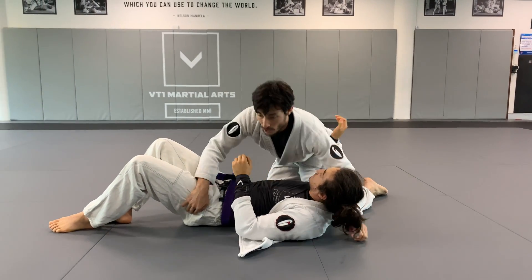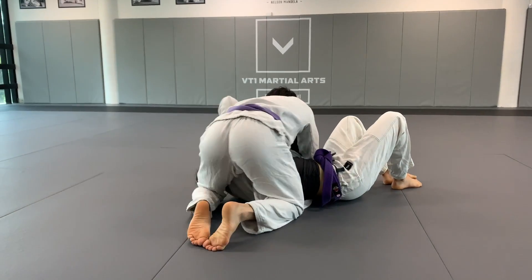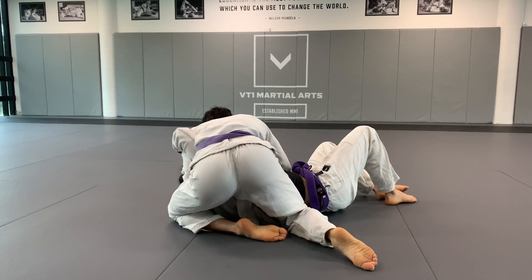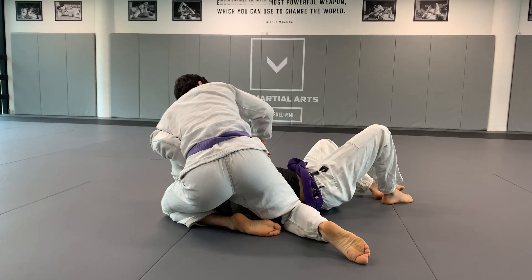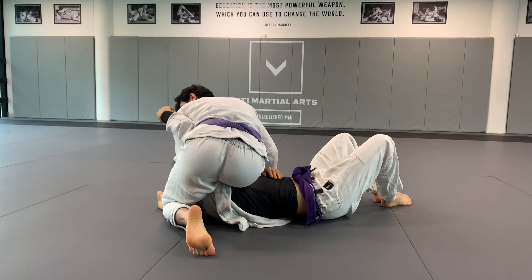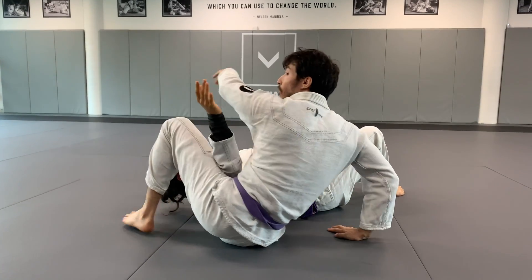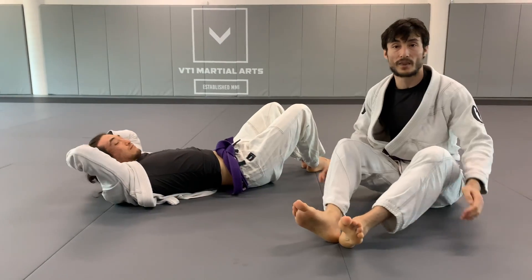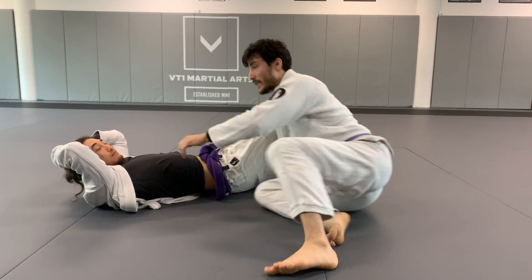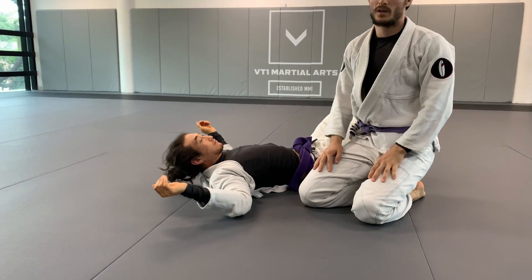It's probably the most powerful armbar, so be very careful — fall back nice and slow for your opponent. The one thing I want you to focus on is what my leg is doing when I'm shifting the weight. Isolate the arm, bring your opponent onto you, and to shift the weight just do a windshield wiper — all your weight comes over nice and slow. From here, sit down, bring your knee to the head, pinch, and lift your hips up nice and slow.